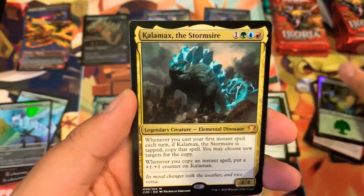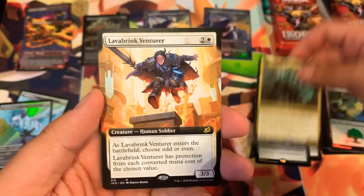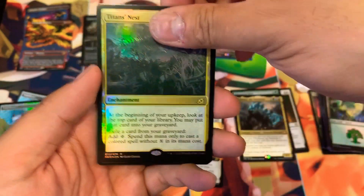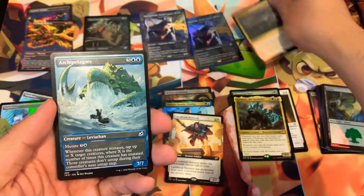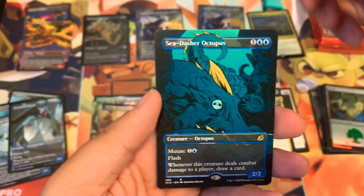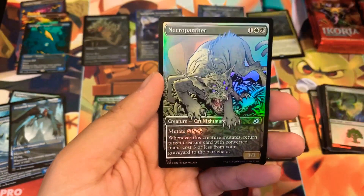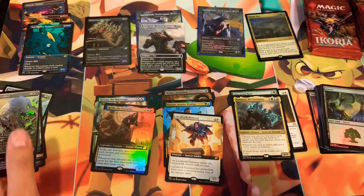Here we go — Calamax the Storm's Holt, that's the first time I pulled this commander. Lava Brink, Venturer, Titan's Nest foil — this is actually going to be a new pile because I haven't pulled a foil rare extended yet. Archipelagore for the showcase, showcase — Sea Dasher Octopus, another King Caesar, that'll go here with my non-foil Space Godzilla. All right, I think we got this sorting down.